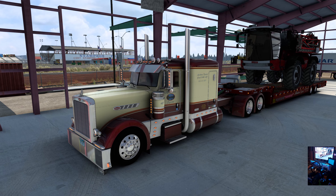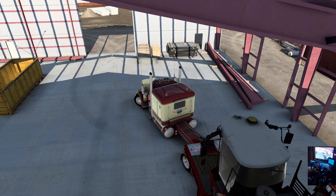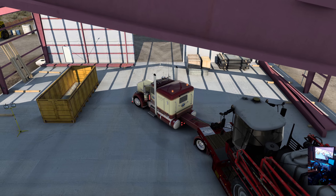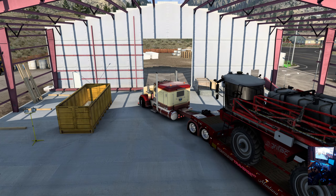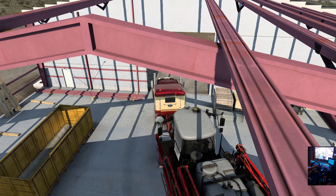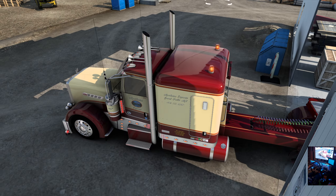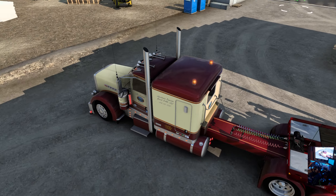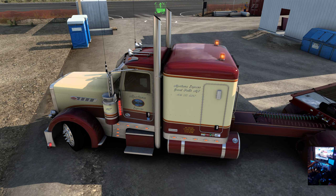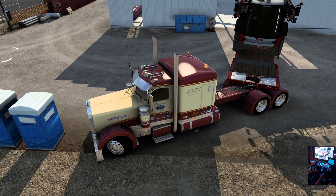There we go, we're all set to roll out of here. Got the C16 in here. This trailer is pretty handy because the axles are pretty far forward, so you should have no risk getting out of here. Although it is a really long wheelbase truck. Looks like we're going to have to do a little do-si-do here to get around the porta-potties.